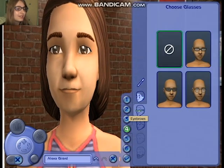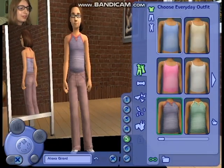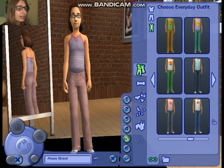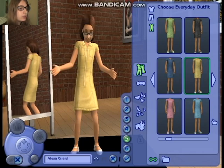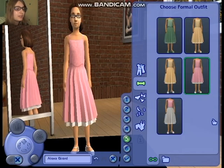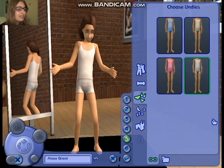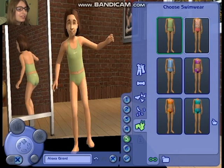Let's give her glasses — she'd look cute with glasses. Yeah, very cute. Now let's choose an outfit for her. These are all pretty cute. This one's perfect, I love that dress. It's so cute. Now let's pick her formal, undies, PJs, and swimsuit.